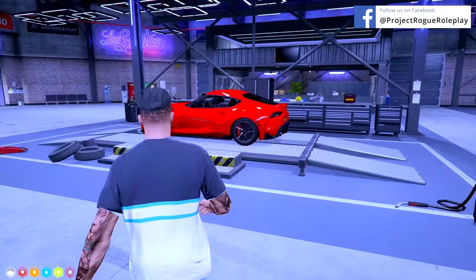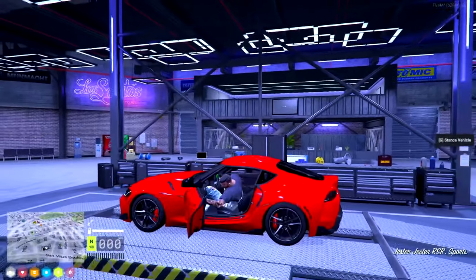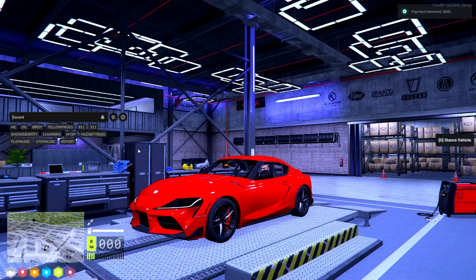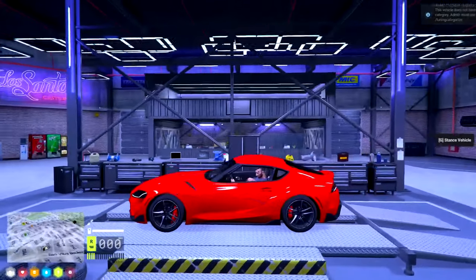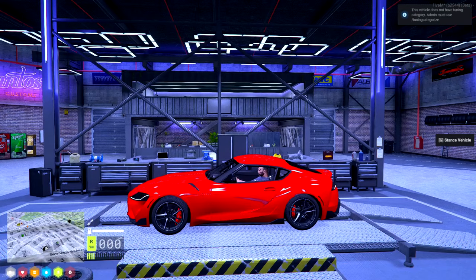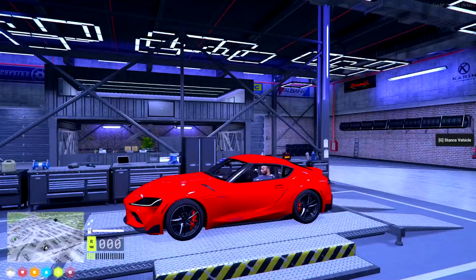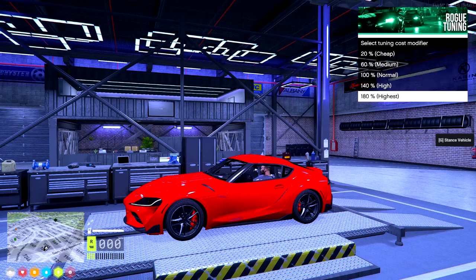Now let's look at a vehicle that might not be classed yet. When working at a mechanic shop, a car could come in that is not categorized — when you do catalog with their ID it will show a notification in the top right letting you know to contact an admin. Using the command tuning categorize, an admin menu will populate letting them put the car into the correct category. Here we'll put it into the high category which is the 140, and now the catalog command works and we can open the menu.